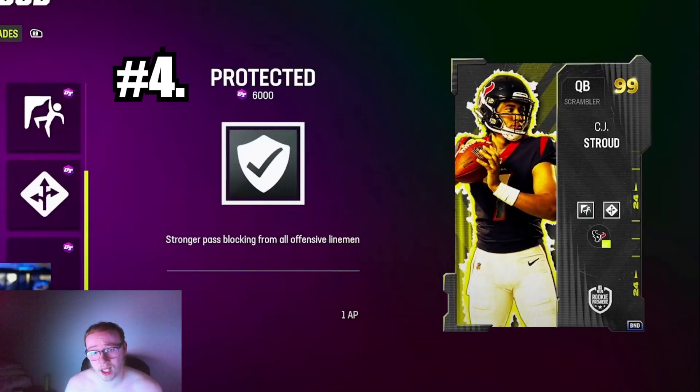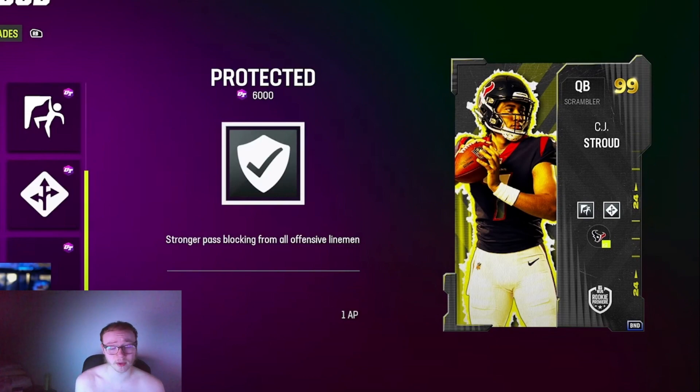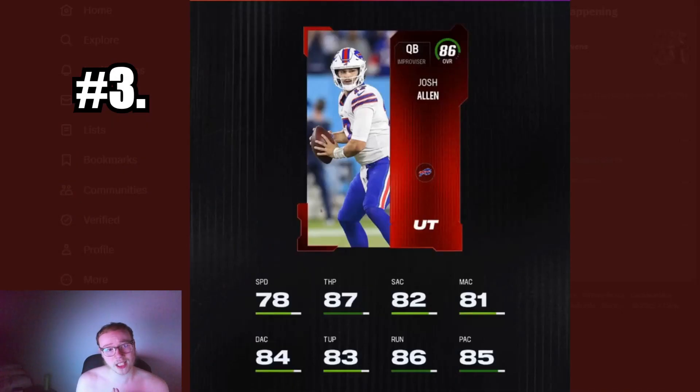At number four: the Rookie Premier CJ Stroud. We don't know the Rookie Premier stats yet — we only know these guys are 84 overall. We don't even know if they're getting abilities, though I'd assume they get something small. I put CJ Stroud on here knowing Slinger One is a terrible release, but we don't even know if he'll get Slinger One in 24. A lot of it is assuming right now, but the key thing is he'll be a free card, and that's why he's on the list.